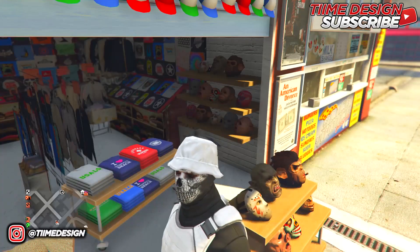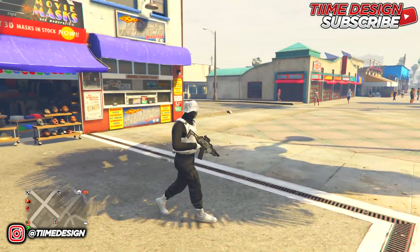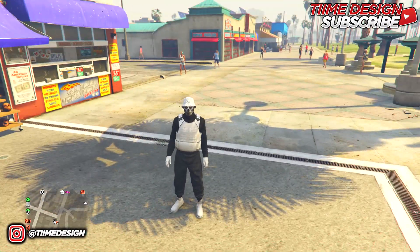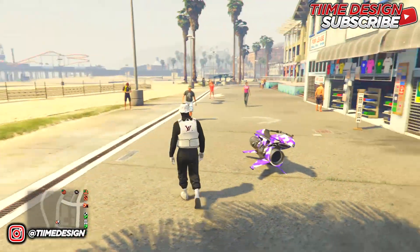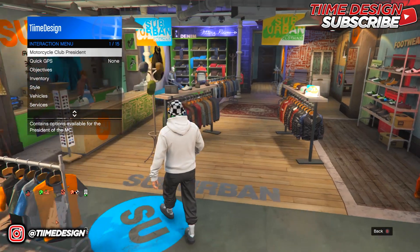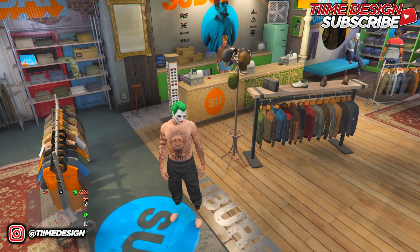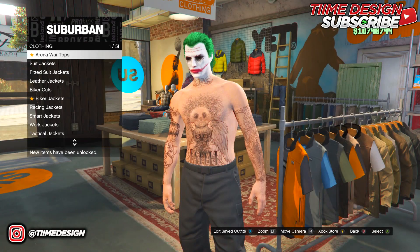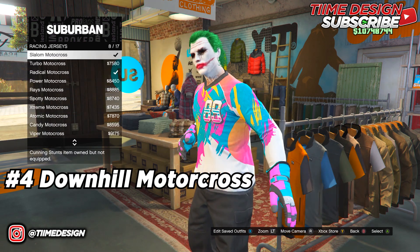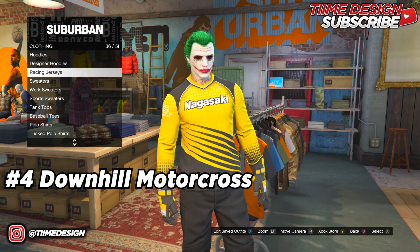There you go — you should now have three mod outfits done. This is how they should look. Now the fourth outfit I'm going to show is the yellow and black one, which is pretty nice. As usual, put on the black joggers before we start.